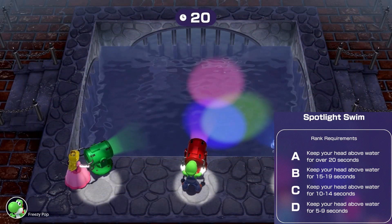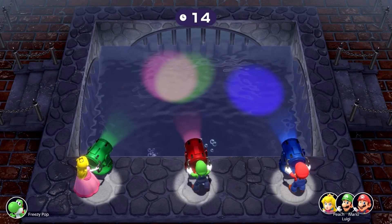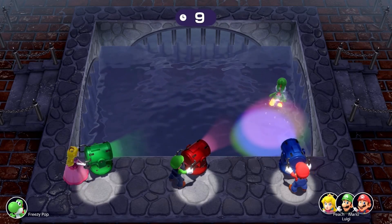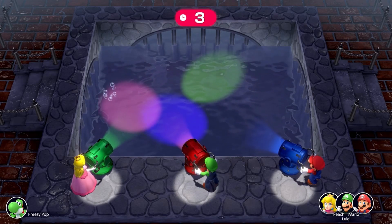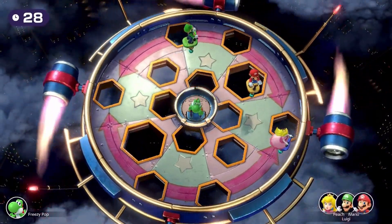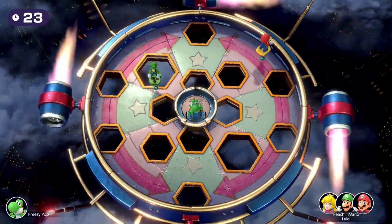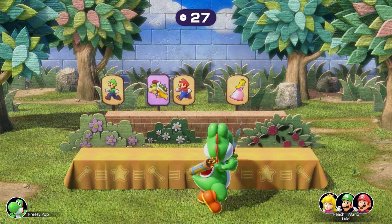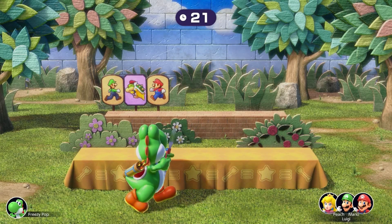Spotlight Swim requires you to keep your head above water for more than 20 seconds to receive the A rank. Best thing is to swim in patterns to confuse and scatter the CPU lights. Once all three lights gather and chase you, use a dive to escape once they start getting close. For added safety, you can use a dive in the last couple of seconds to guarantee the win, but only if you have the time to spare. Pogo a Gogo requires you to win the minigame within 15 seconds — focus each opponent one by one to try to get them to fall. Archer Ivo requires you to hit all the targets with more than 11 seconds remaining — every arrow is important, so try to hit each target in a line to prevent long movements left and right.